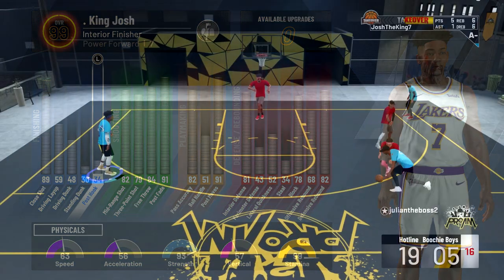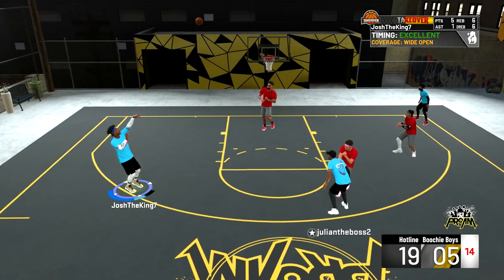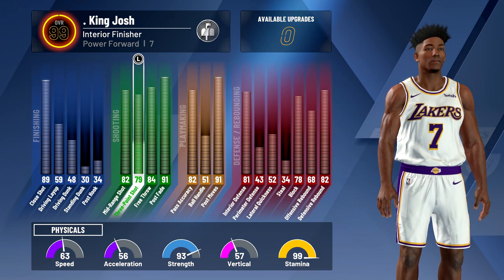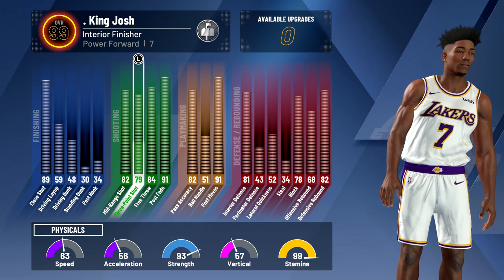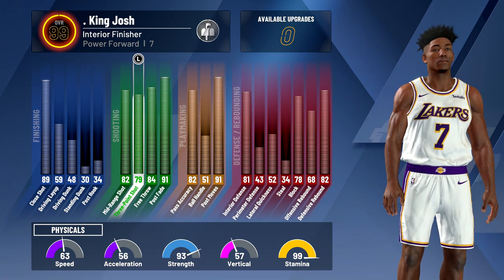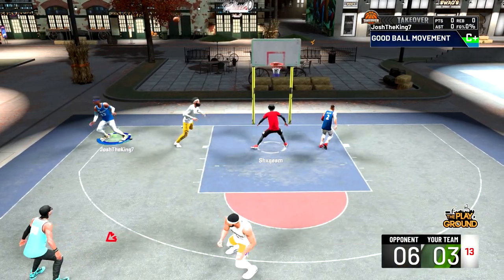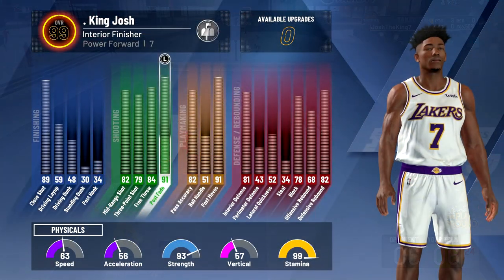Going into the shooting, my mid-range is an 82 which is good. My three pointers are 79, which sounds kind of bad, but with the Hall of Fame shooting badges that I get and the jump shot boost from turning my jump shot meter off, it actually is pretty good. My free throw is an 84 and my post fade is a 91 which is really good.